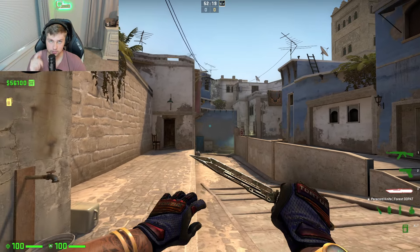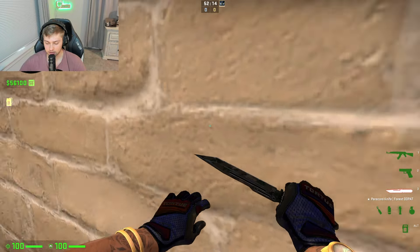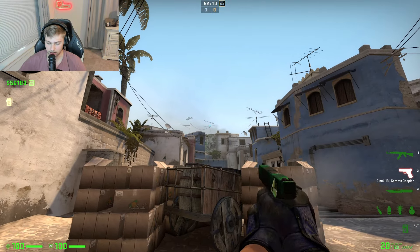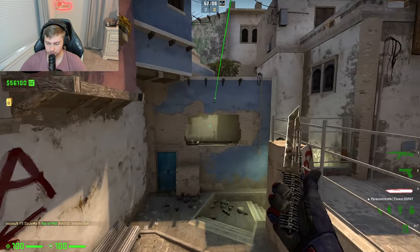Want to know how to smoke Window from Top Mid on Mirage? You're never going to miss it again. Simply get along this back wall and aim in the center of this little antenna, right in the middle of where it intersects. Take a few steps forward and throw it.